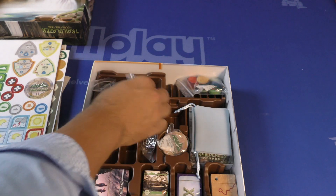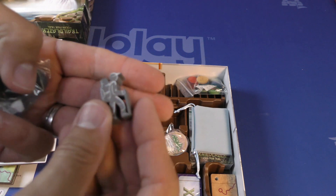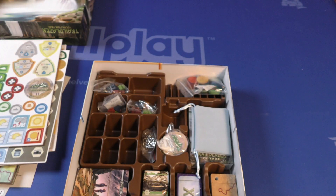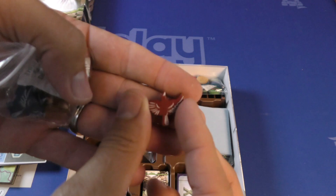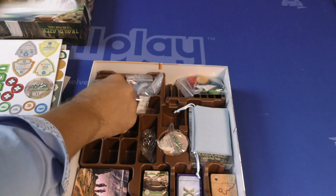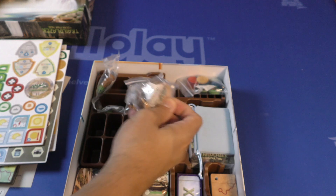Just some cubes in here, more cubes. We got a little hiker meeple — isn't that cute? That is cute. Then over here we've got birds. Take a look at these birds — nice, just cute. And then over here, more hikers.